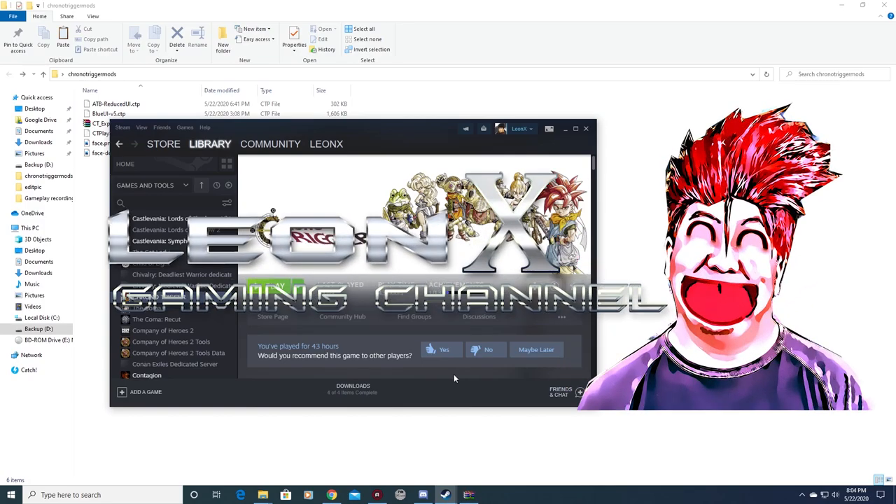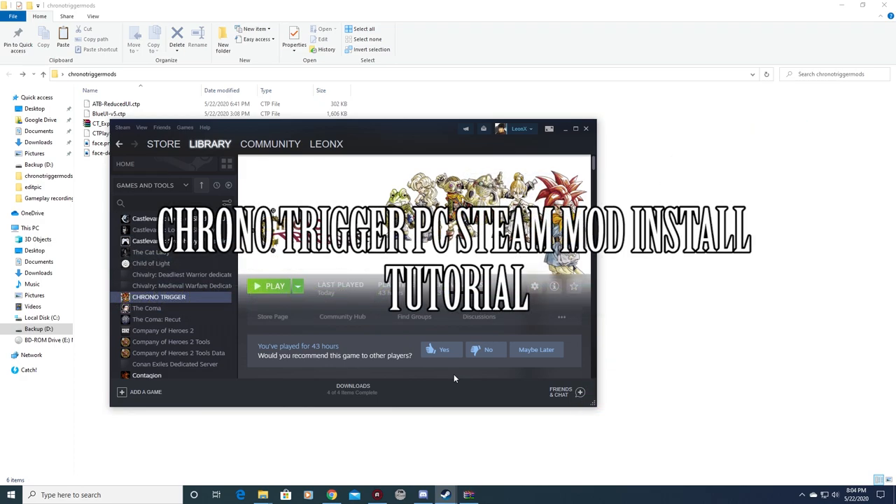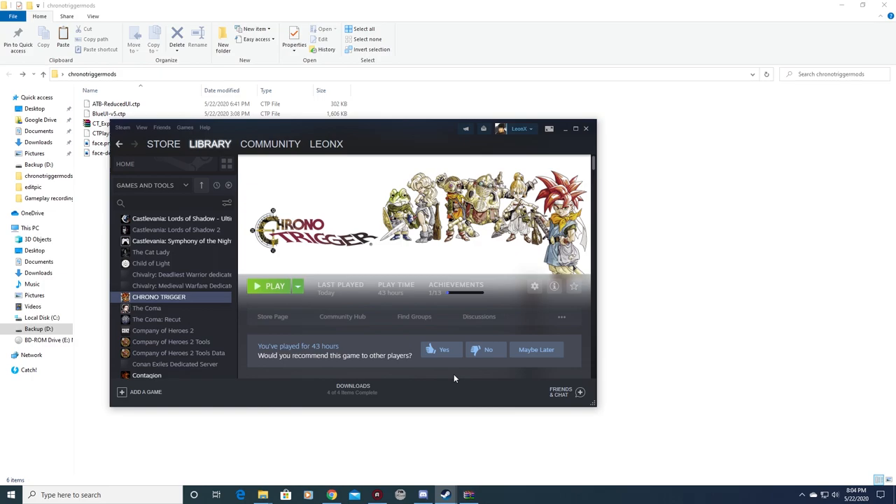Hello everybody, Leon Nix here, and today I'm doing a tutorial on the Chrono Trigger mods which includes the UI menu changes, the face portrait changes, and the font. I was asked to do a tutorial on this so I'll try my best to explain how to get this mod working. When this game came out it did not get good reviews due to a poor port — it wasn't well received.